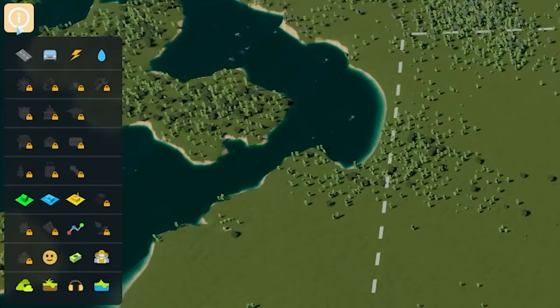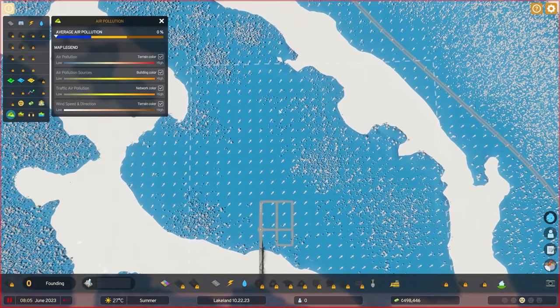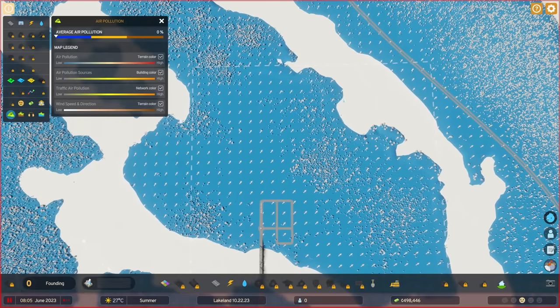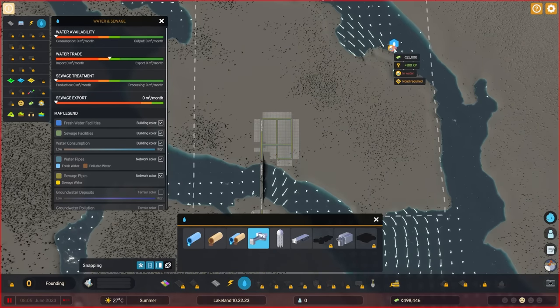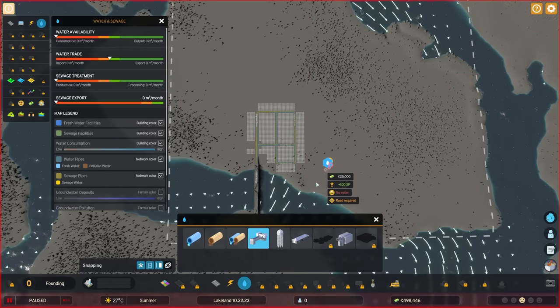On the top left is the info panel, and what we are looking for is the wind direction, because air pollution is a thing in Cities Skylines 2. We need to keep in mind that the wind is blowing in that direction, therefore our industries should be on the northeast. When it comes to the water, the water is flowing downstream, so our water pump should be on top and our sewage on the bottom.